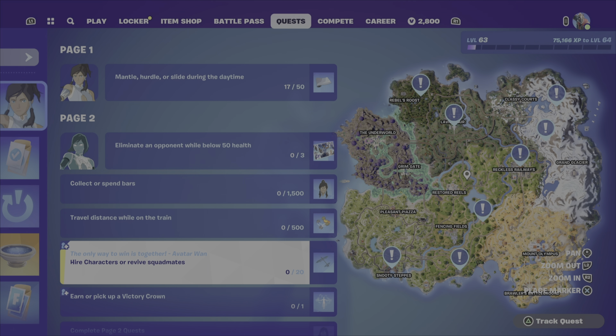Hey everyone, how are we doing? We are looking at the Korra page 2 quests. This is Hire Characters or Revive Squadmates, and you need to do it 20 times to unlock the glider.